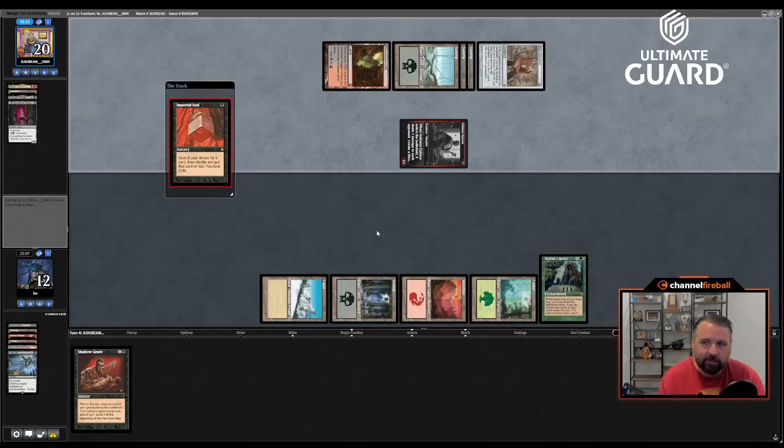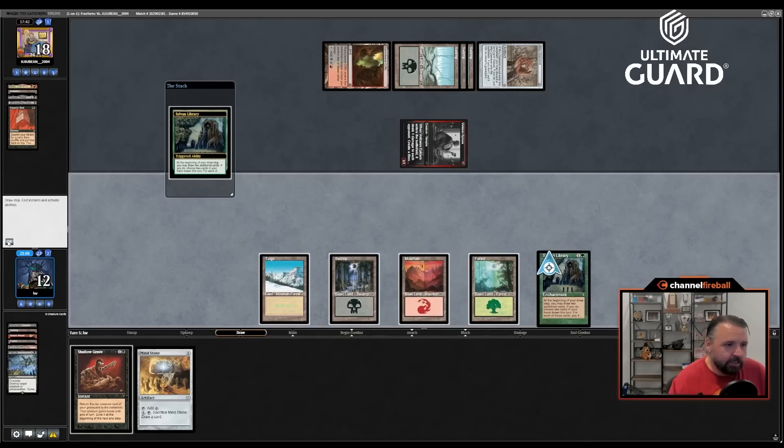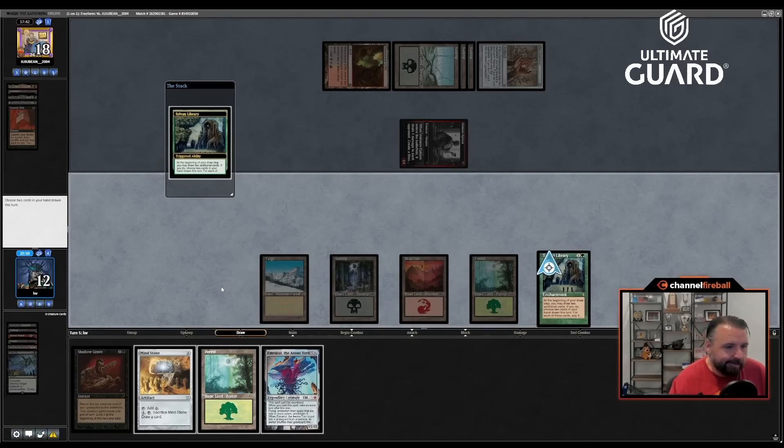I have Sylvan but so far it's come up empty. He's Imperial Sealing — that's a lot worse for me. You know what would be awesome? If I can find Ashen Rider or Atraxa with Sylvan and keep it in hand — someone's going to bring back Crookclaw and I could discard the Atraxa and Shallow Grave it. That would be sick. Let's see if we can get there. If Juju Bean has a fetch land, that works for Crookclaw next turn, having four cards in the graveyard.